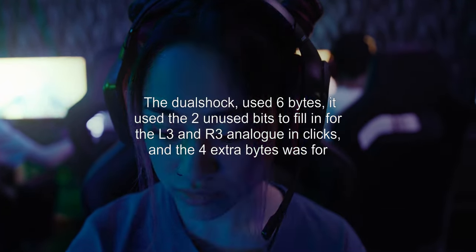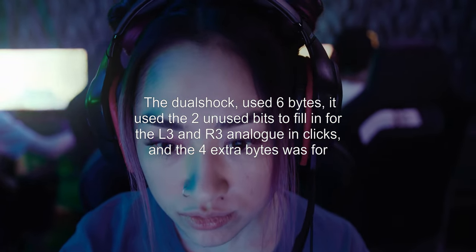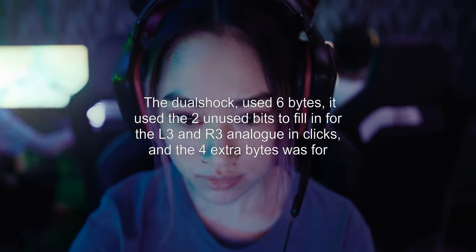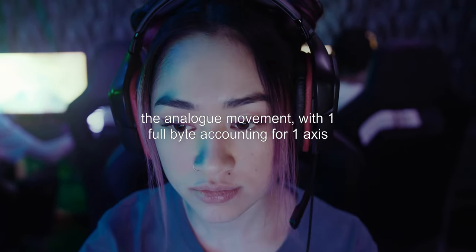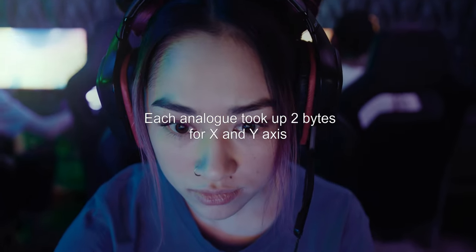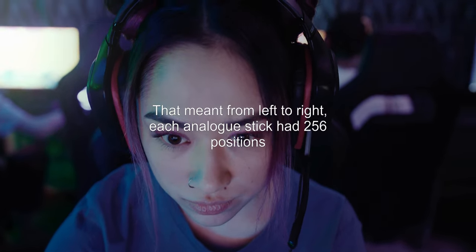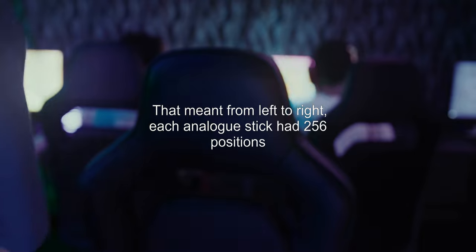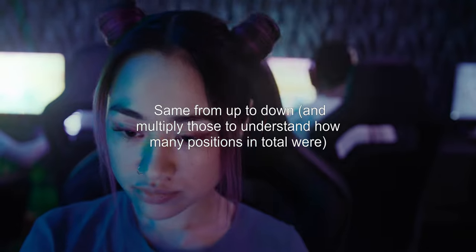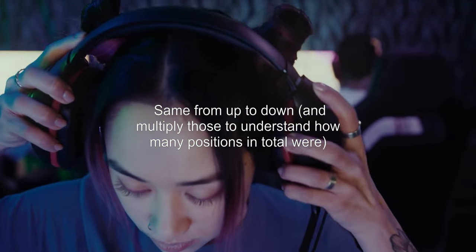The DualShock used 6 bytes. It used the two previously unused bits to fill in for the L3 and R3 analog stick clicks. The 4 extra bytes were for analog movement, with 1 full byte accounting for 1 axis. Each analog stick took up 2 bytes for the X and Y axes, meaning from left to right — and up to down — each analog stick had 256 positions.